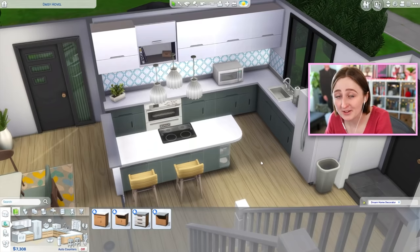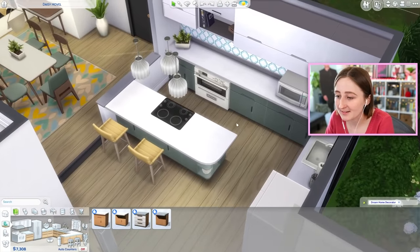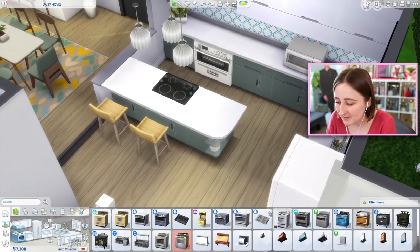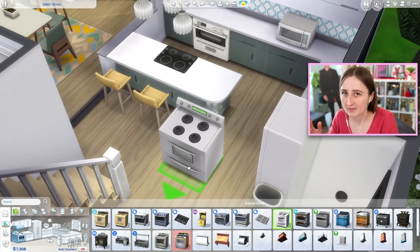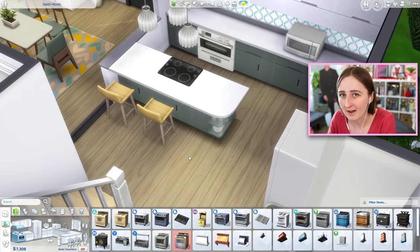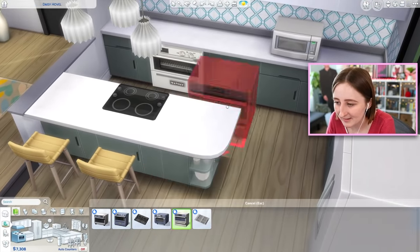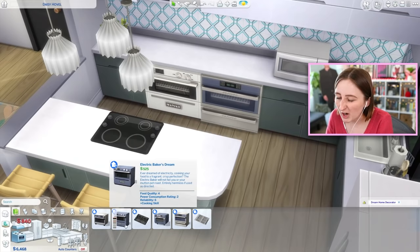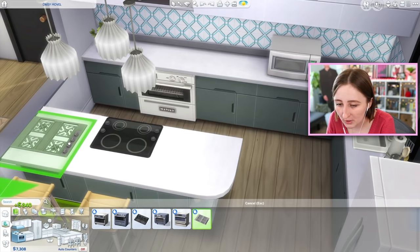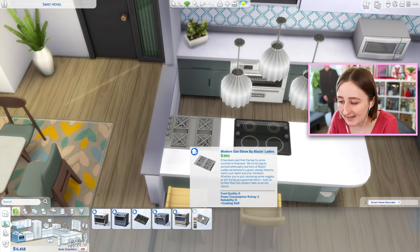It also comes with two new kitchen counter sets. One of the most notable things is that for the first time ever, you can separate the oven and the stove. Usually stoves in The Sims come as one solid piece, very common in real life too, but a lot of houses have a separate stovetop and separate oven. They've added two different ovens that slot into the counters — one costs 525 and one costs 840 — and two different cooktops: one electric and one gas, costing 580 and 890.